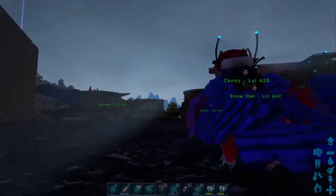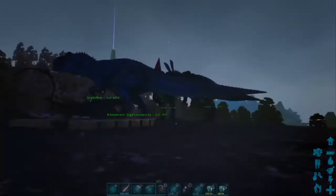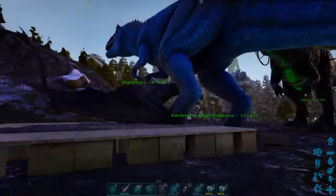If you're wondering why some dinos have a heart by their name, it's because that means they have a female near them. As you can tell with the Quetzal, there's only one Quetzal out. The Giga isn't even big yet.